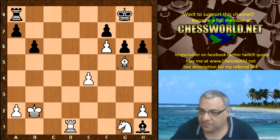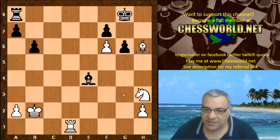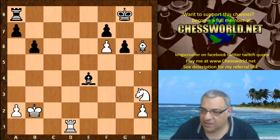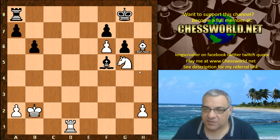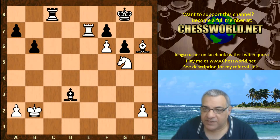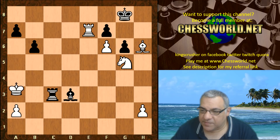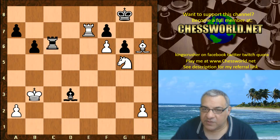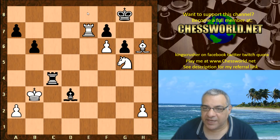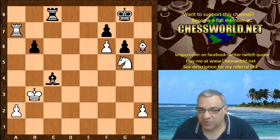Knight h3, still with ideas of creating a mating net. Bishop f5, Knight g5, taking away escape squares of the king. The knight, bishop, and form pawn work together. Rook c8, Rook e1, Bishop d3, Rook e7 hitting f7. Check, check, check — king here, check, king a4 check, king b3. Rook c8 having to scurry back to the back row because Rook e8 is threatened — taking this pawn — it's hopeless for Black. Bishop c4 and it was adjudicated as a win for White.